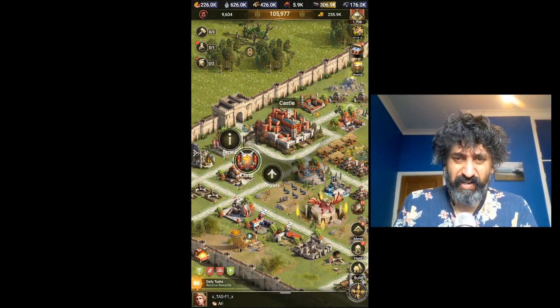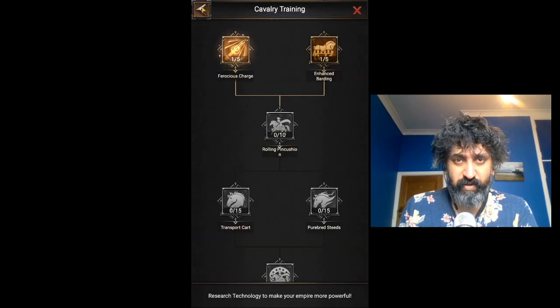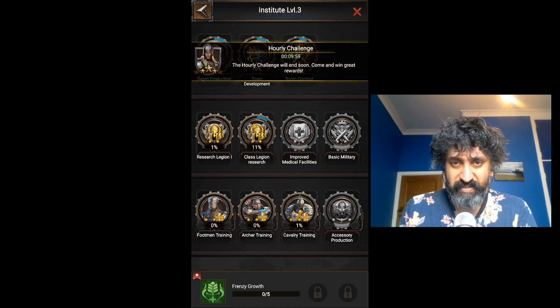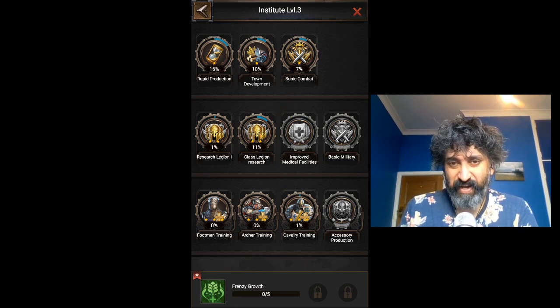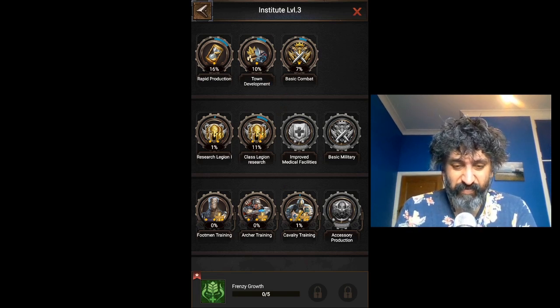So basically, in terms of early game research, we're going to definitely focus on Class Legion first and Cavalry Training second. We're basically going to do these two back and forth as much as we can, with a tiny little bit into basic combat to start. I'm doing Cavalry and we'll have to do a video on why, but I believe this is going to give me the best opportunity to be as strong as possible for Reign of Chaos. Effectively, Reign of Chaos is the game — I've said that many times before. It's a massive part of the game.